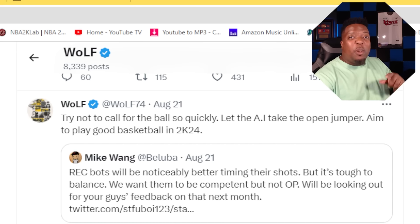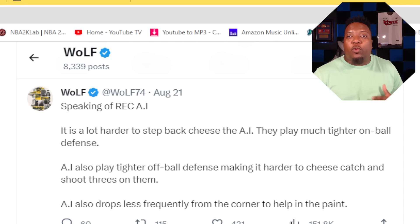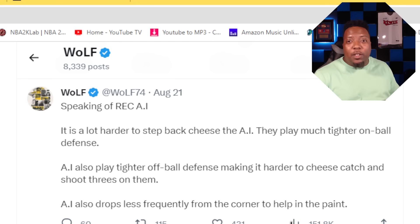Wolf wanted to follow up on that. He said: speaking of Rec AIs, it's a lot harder to step-back cheese the AI — they play much tighter on-ball defense. AIs also play tighter off-ball defense, making it harder to cheese catch-and-shoot threes on them. And AIs also drop less frequently from the corner to help in the paint with paint defense. So now we will have competent AIs to actually keep the gameplay going.